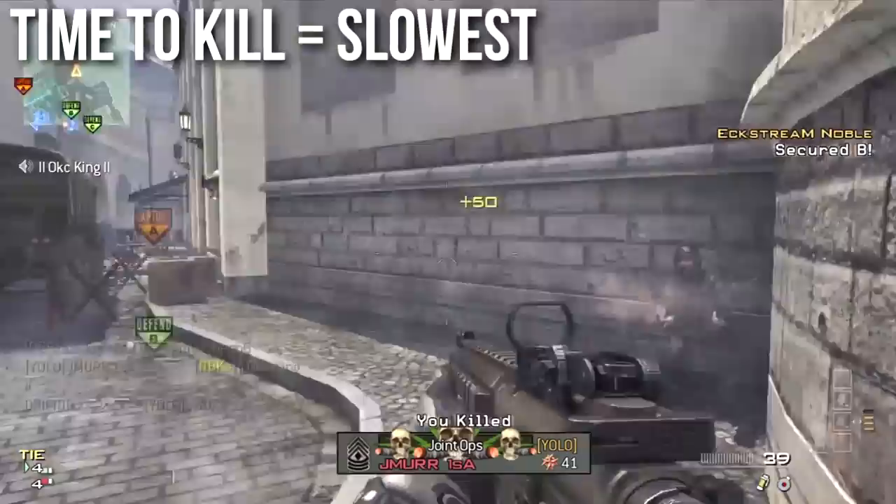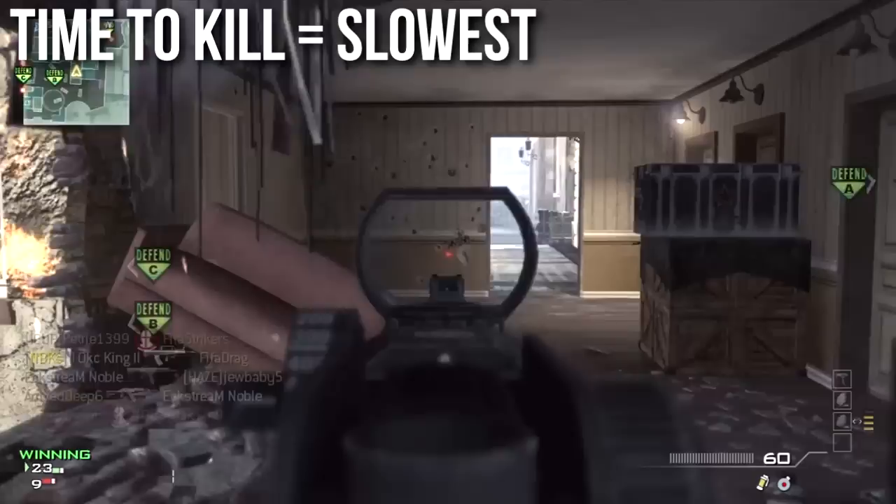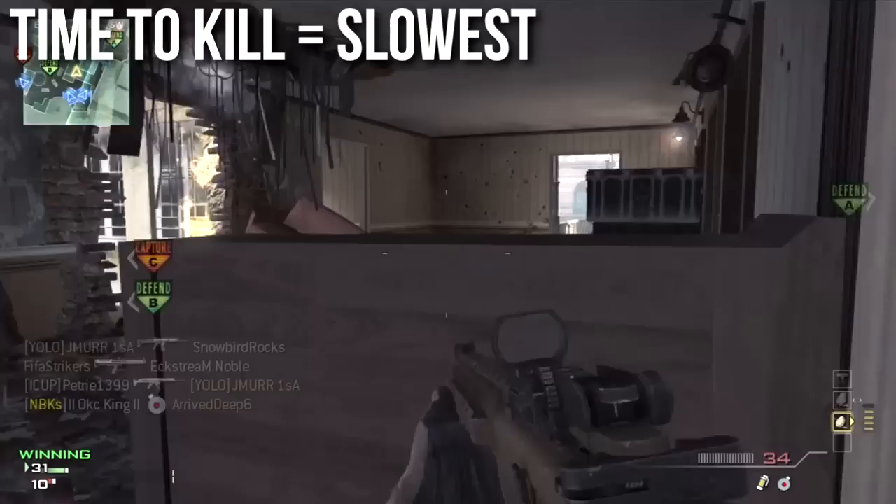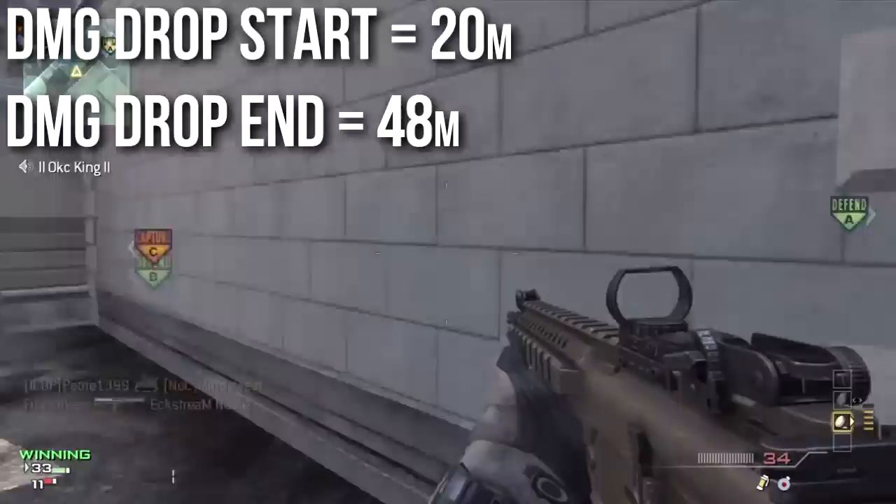One of the good things about the CM901 is that it does have excellent range, so there is a distance right there in medium range during the damage drop slope where your time to kill competes with other assault rifles. But in close range it's awful, medium range it's closer to normal, and long range it's awful again. I would say this is the slowest time to kill of any assault rifle in Modern Warfare 3.